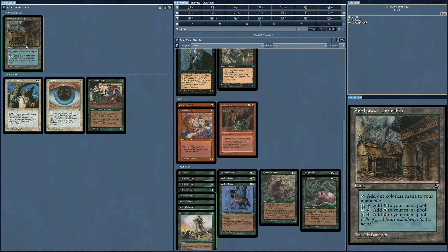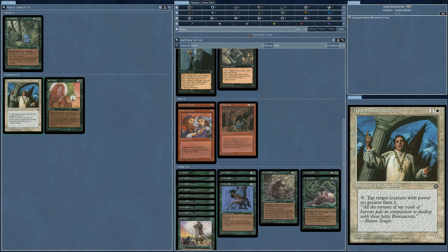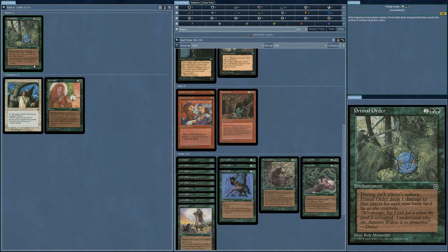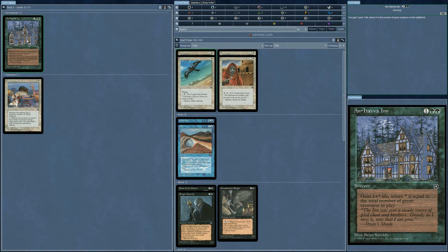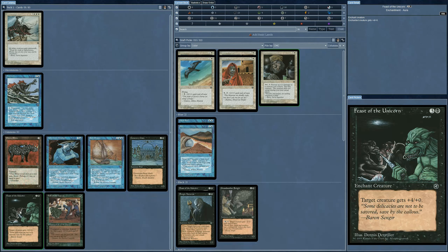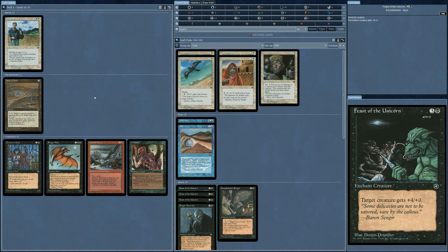More Ferrets — yes! There's a land but I'm not going to take that — I'll take the Folk. Sacrifice the land to search for basic type land. Bureaucrats — I've only got three white. This Renewal is terrible. I guess I'll go for the Bureaucrats. Total number of green creatures in play — I'll take that. Is there anything good? Another Feast of the Unicorn — that might be the only way we're going to get through, hopefully putting it on a flying creature. I'll take it.